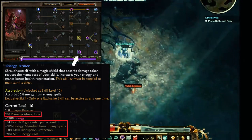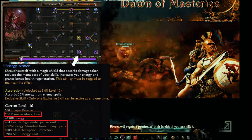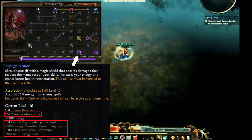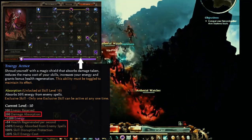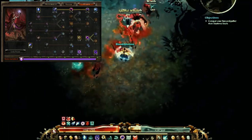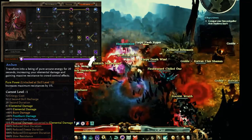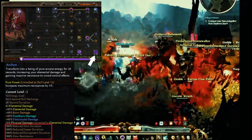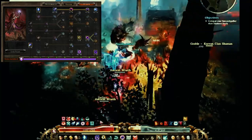At level 10 it absorbs 50% of the energy from energy spells, which is really nice to keep your mana all the way up. As well as minus 20% skill energy costs and the skill disruption protection. And 200 damage absorption on there — as well as the health regen, which is very useful. That's solely for the reduced stun, freeze, and enchantment duration. That's why I run a Wizard.